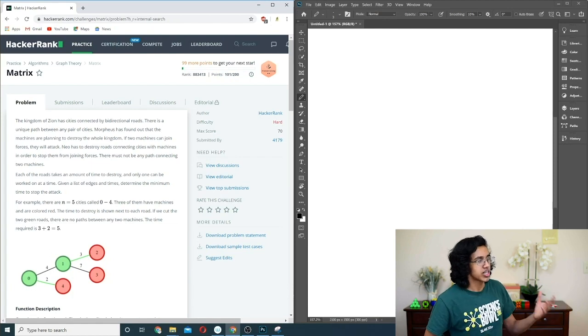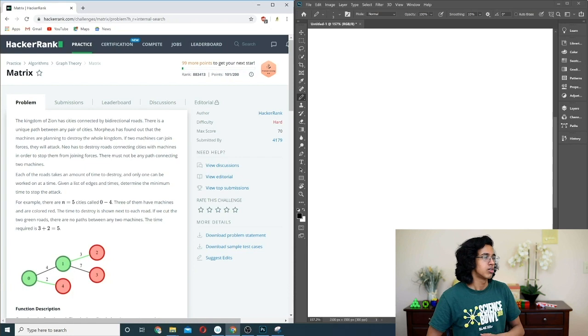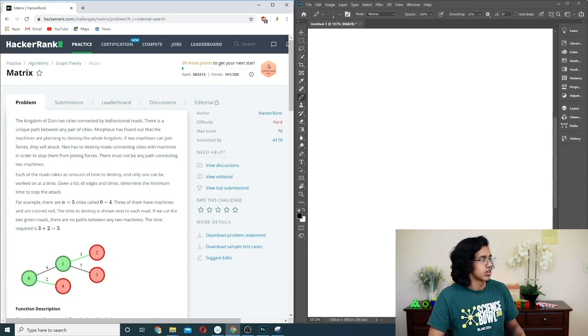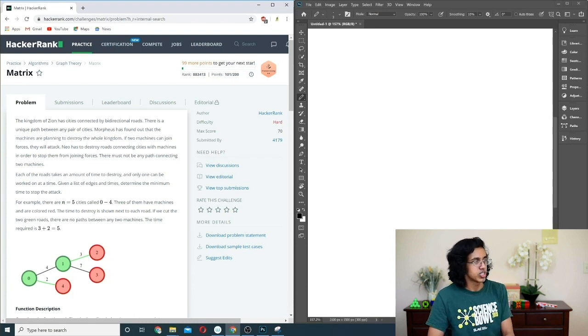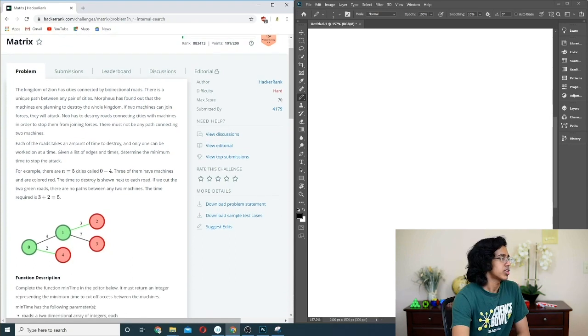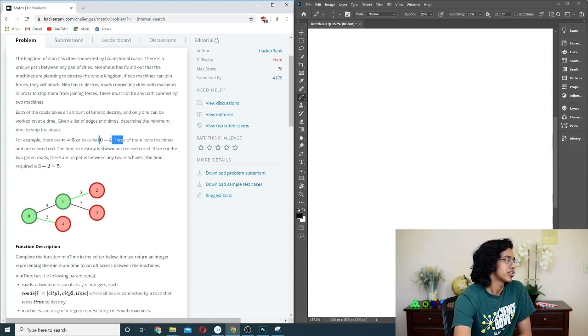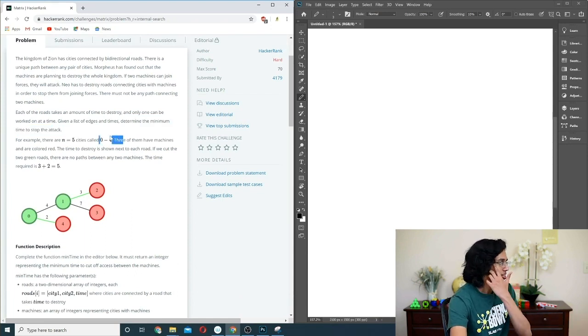So the Kingdom of Zion has cities connected by bi-directional roads, with a unique path between any pair of cities. Morpheus has found out what the machines are planning — to destroy the whole kingdom. If two machines can join forces, they will attack. Neo has to destroy the roads connecting the cities with machines to stop them. Each road takes some amount of time to destroy, and you want to find the minimum amount of time to stop the attack. HackerRank uses 0 to N-1 indexing, just to be nice to us.